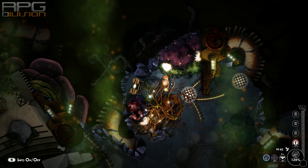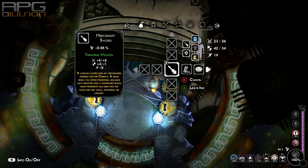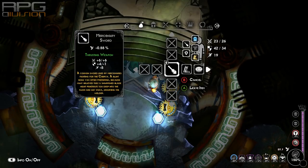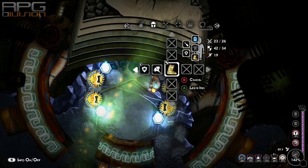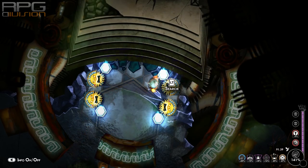Also help yourself by transmuting items. You can transmute for example raw meat into cooked meat, or boost your weapons and armor by simply putting those gems and other stuff that boost the transmutation process.